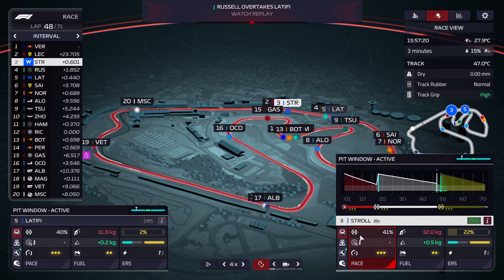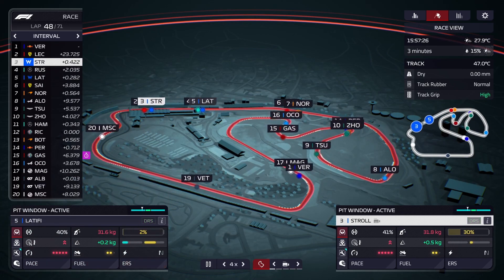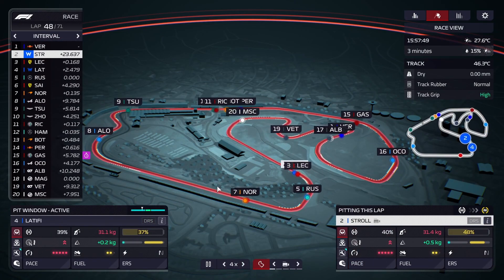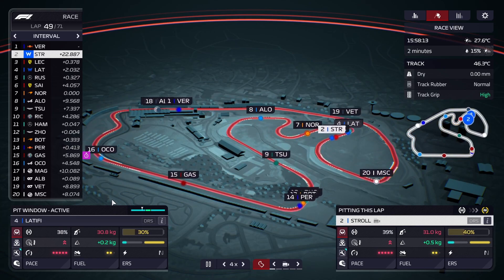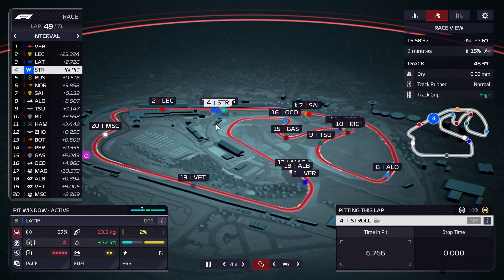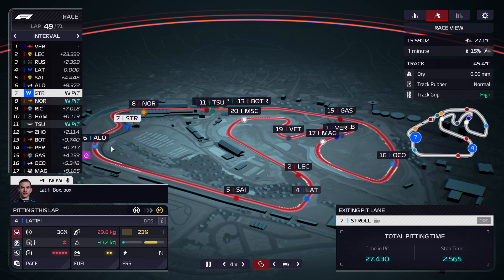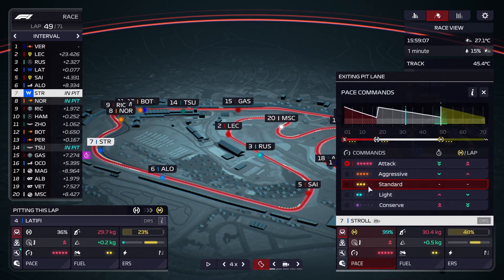We're getting close to the pit window. Latifi has kind of fallen back. Stroll has been caught up by Leclerc and Hamilton. Alonso pitted for the hards a bit earlier, and currently if we were to pit we'd come out behind Alonso, which isn't that surprising. I think we will pit Stroll this lap and Latifi next lap, so we'll go full attack, take some fuel for the final stint, and make these mediums last.